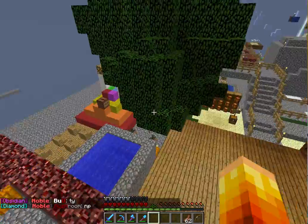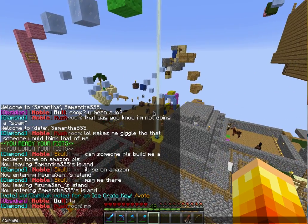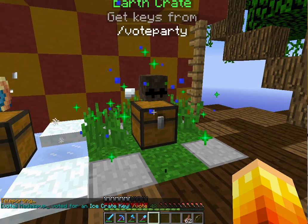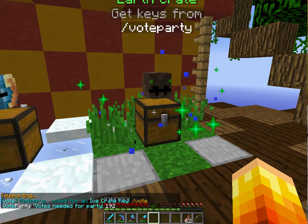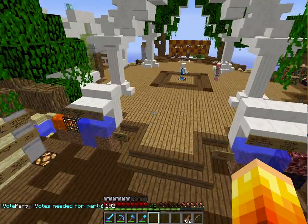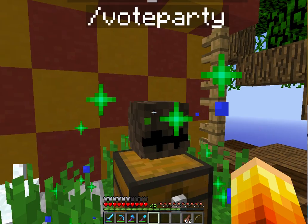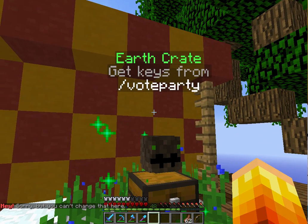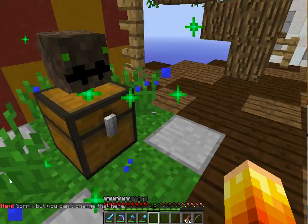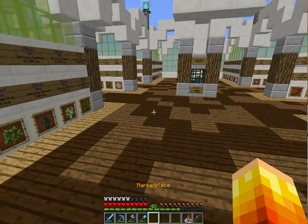Voting is super cool — let me show you something. You should vote for this server because there are crate key things you can use, and you can get extremely good stuff. There's a vote party system: once everyone votes a certain number of times — say 300 more votes — you get a free earth key. You just right-click it with the key and it's super cool.